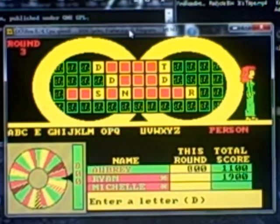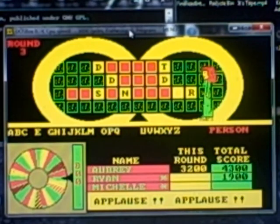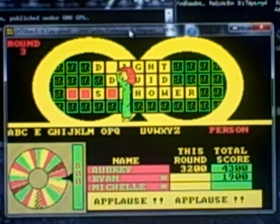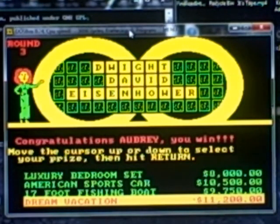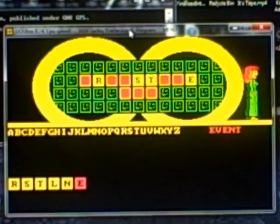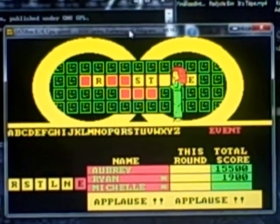I think this would be a good time for me to solve so I can start a run. Dwight David Eisenhower. And an only run is in order. $4,300 dollars. We've got a bonus round to play — a luxury bedroom set, an American sports car, a 17-foot fishing boat, or a dream vacation. I'm going to pick the vacation. Event is the category. Five consonants, one vowel. I'm going with R, S, T, L, N, E. I think I've got this one. Armistice Day. $15,500 cash and prizes, including that dream vacation.